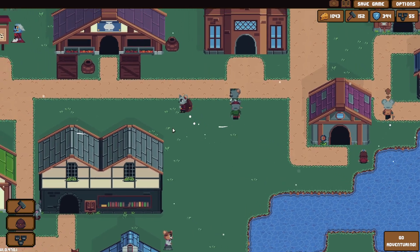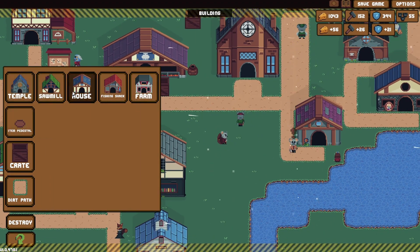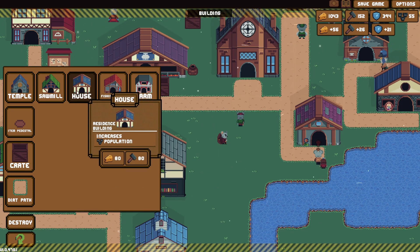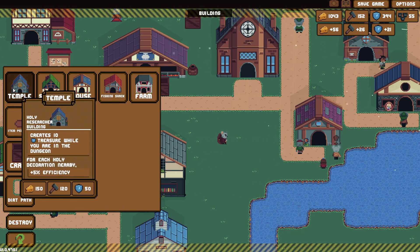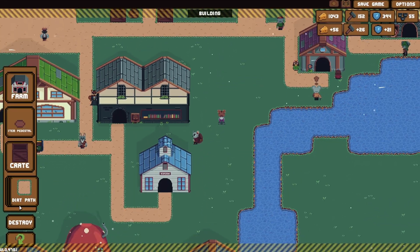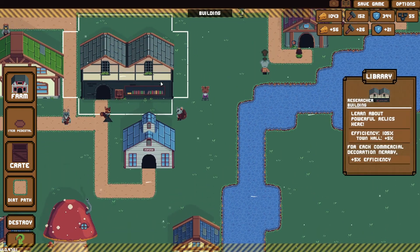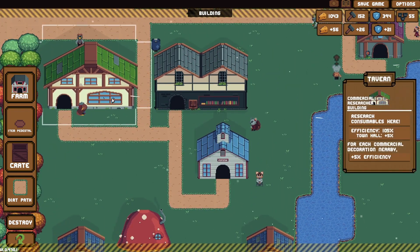I don't know what else I need to do. Look how much food we've got — it's ridiculous. Extra food decreases population, I don't think we can build too many more of them. It creates treasure at a temple, so it's commercial — wait, is it commercial? No, we need building material.